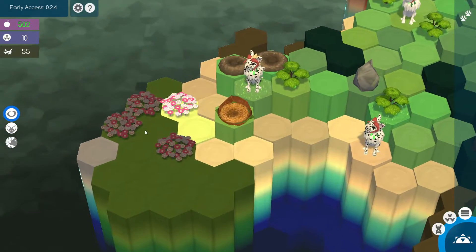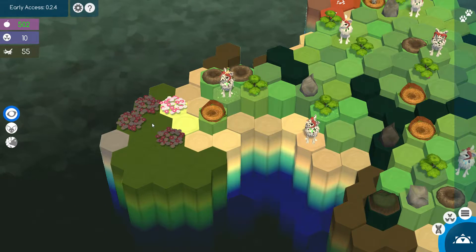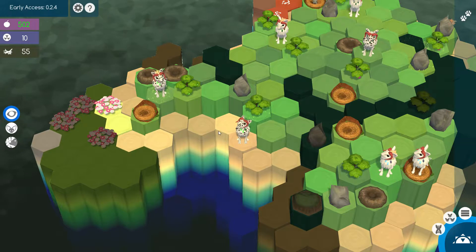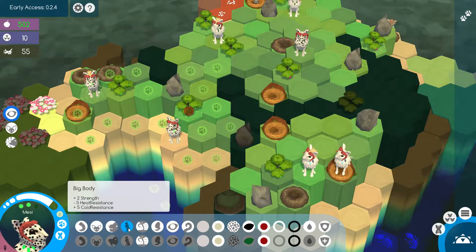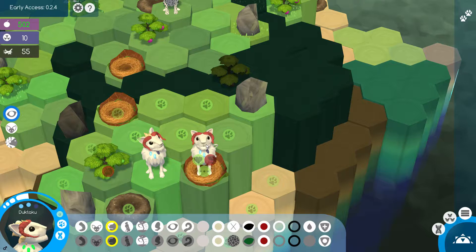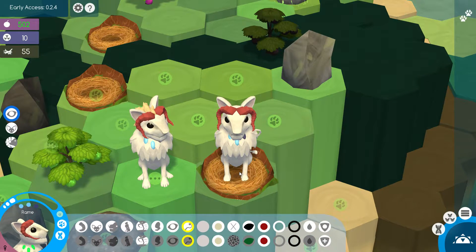This looks like the jungle biome. Does the jungle count as a hot area, is the question, or is it just like the desert? I'm not sure, because my guys all have a big body at the moment, which gives minus 5 heat resistance. Anyway, let me show you what we got right here. We got Duktaku and also Rame, and they're both practically twins, you could say.